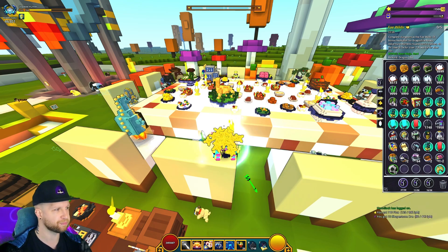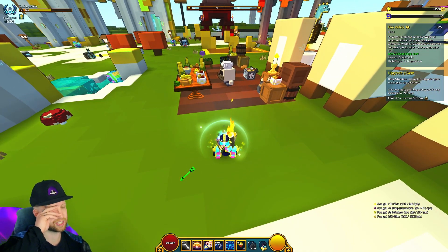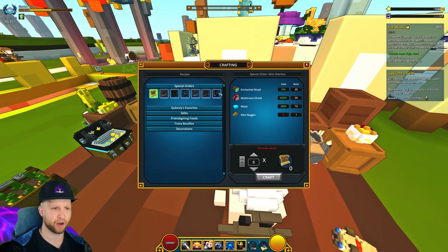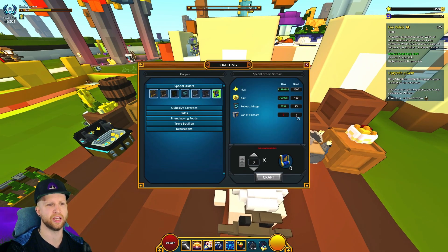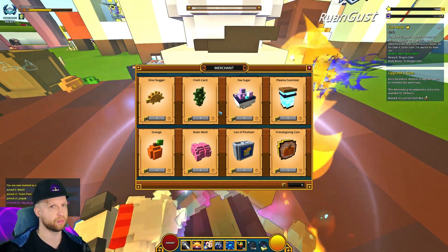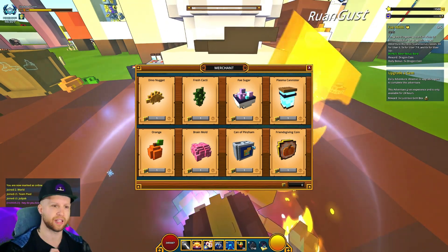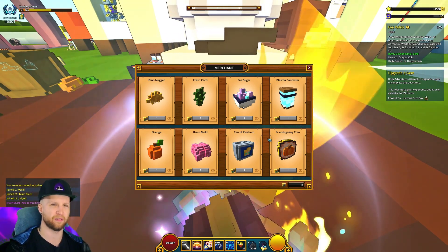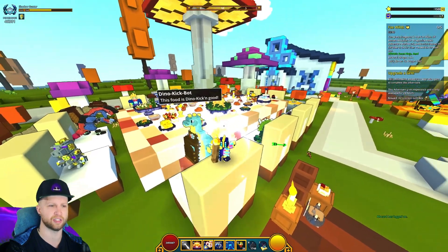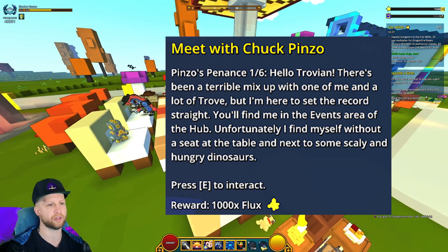After grabbing some food that part of the quest is done. Then you have to 'Prepare some Pinzam' — this is where the second part of the quest line starts. You will just barely have enough to get the Can of Pinzam if you don't craft an overabundance of the other items. Do not overcraft — just do the strict amount the game requires, and don't craft the Can of Pinzam until you reach this part of the quest line.